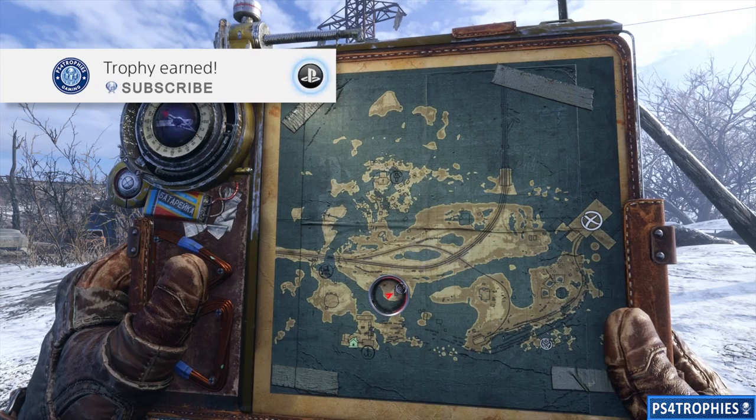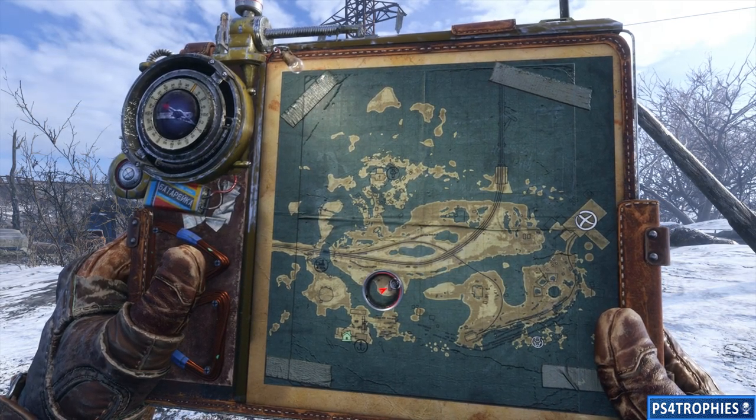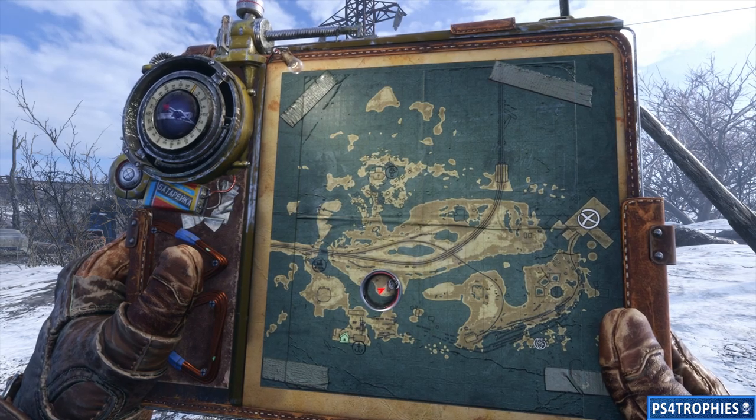The Friend of the Crew trophy requires you to find the guitar and teddy bear on the Vulga level. Vulga is the third mission of the game.